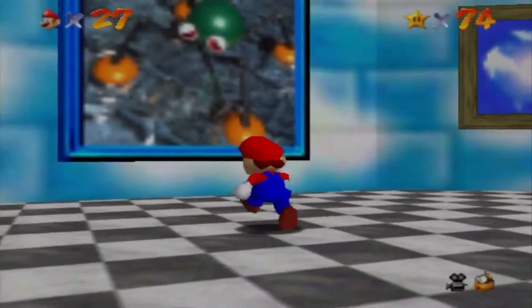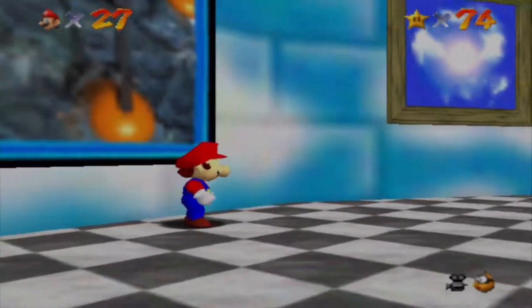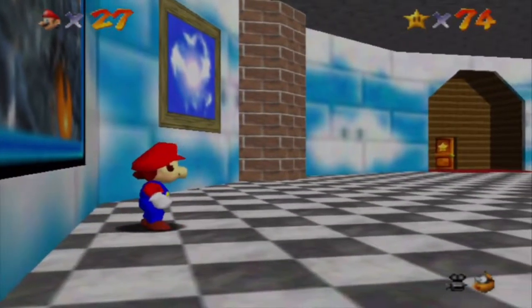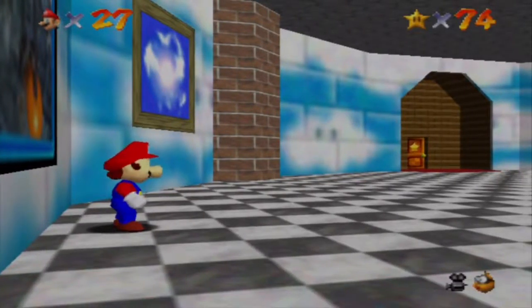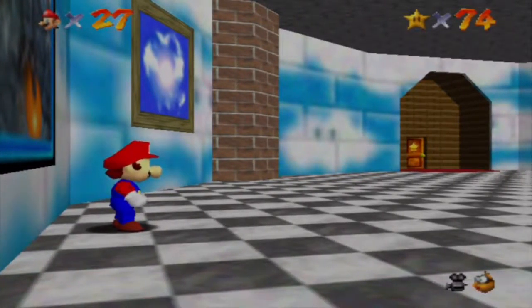I think we can start with this one — it's called Wet-Dry World. The trick with this is the higher you are when you go into the painting, that decides what level the water is. So I'm going to try to back jump and get to the very top.